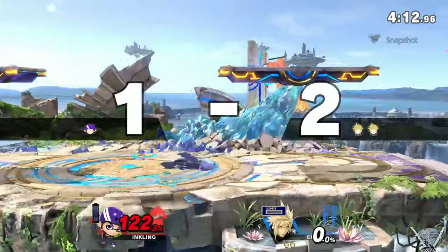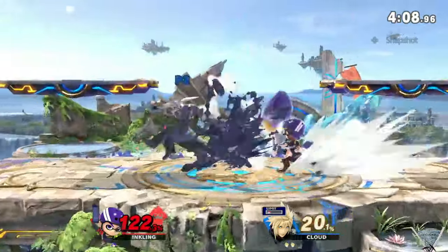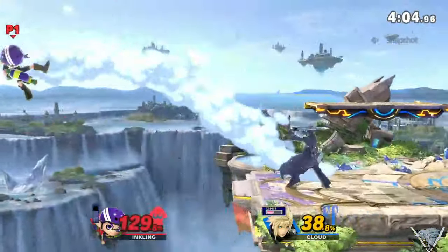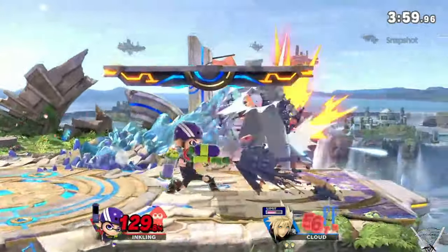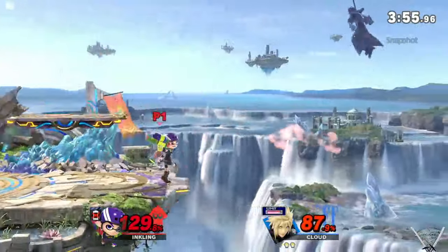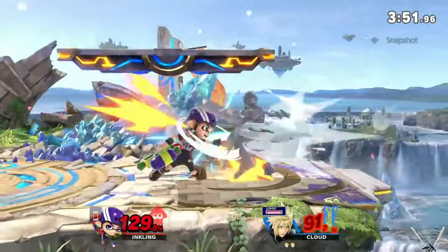You're getting a throw and a kill. Racking up the damage here — rapid jab would have worked fine. Another thing in the Inkling toolkit that you could actually utilize more of... almost got him.